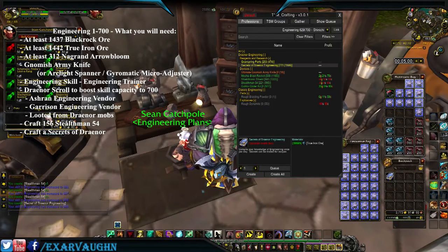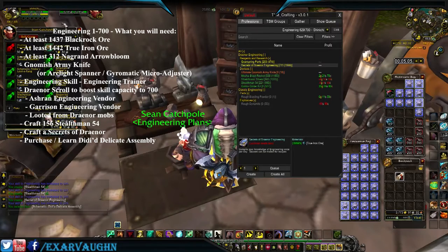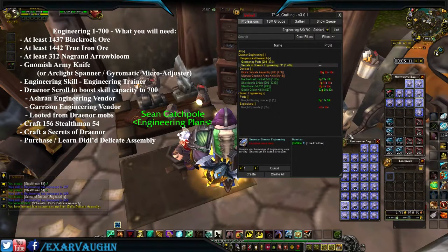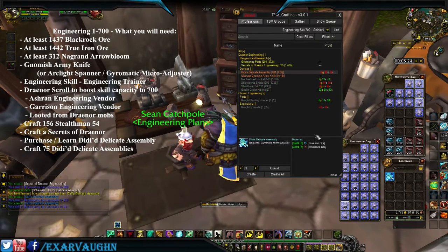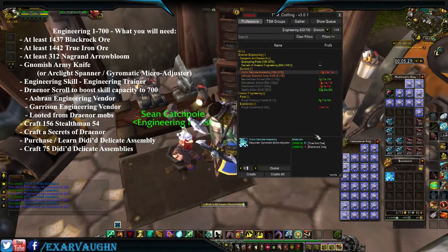Now we're going to go and buy DD's Delicate Assembly. We'll learn that recipe and craft 71 of them to reach 700, earning one skill point apiece.